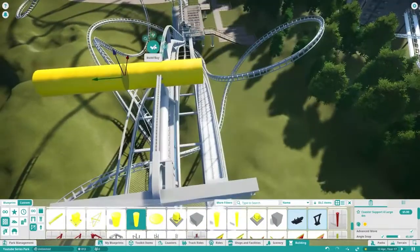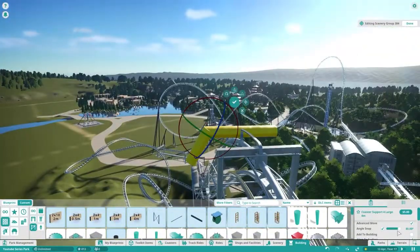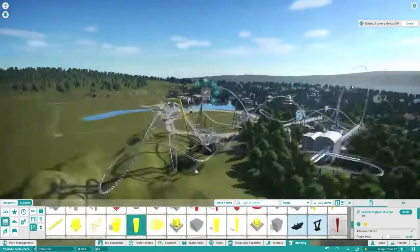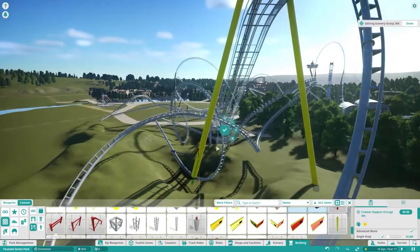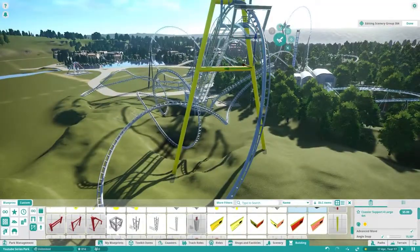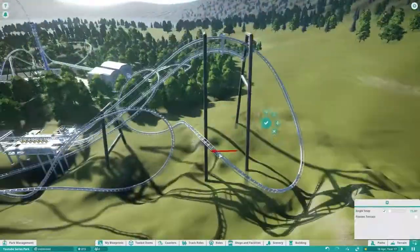This is me doing the custom supports. I'm using these dead-wide supports because I noticed that's what the supports look like on the real ride, so that's what I'm doing. The lift hill supports - I basically just copied what they look like off the actual real ride, because that seems like a fairly sensible thing to do.